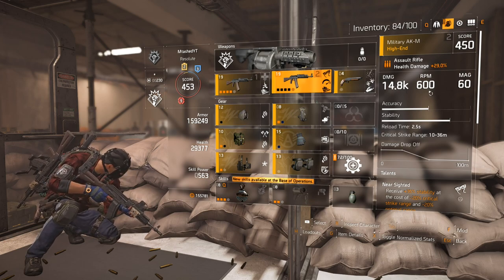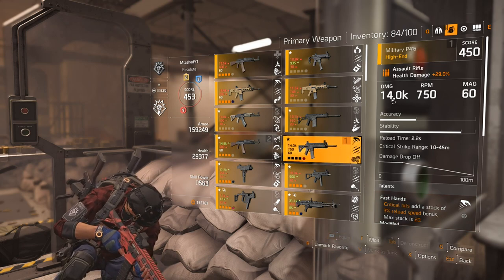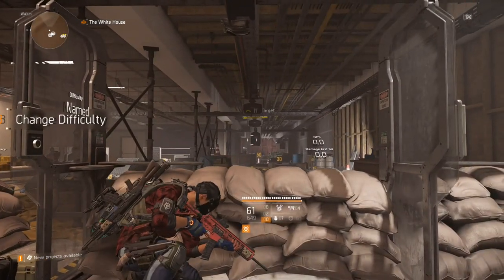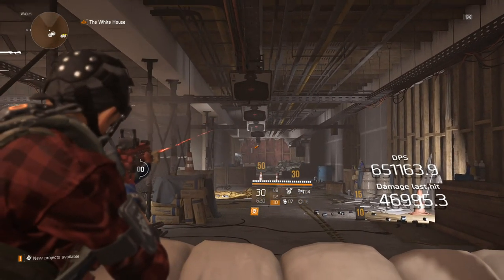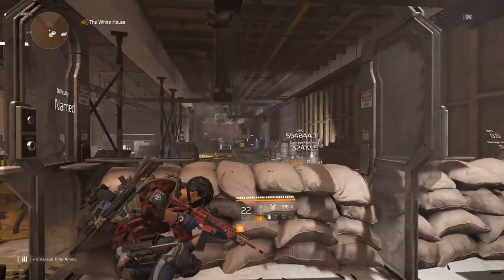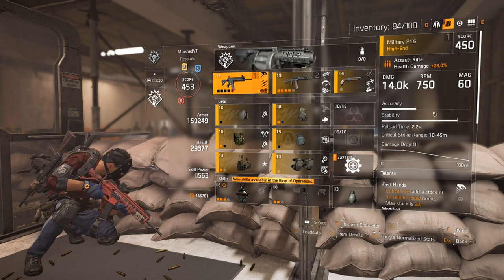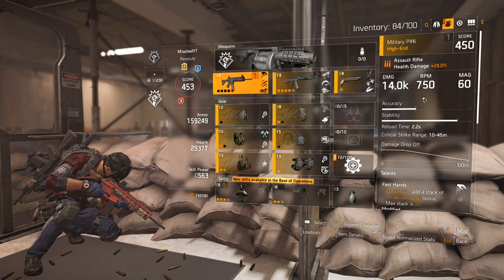Now the next part of the equation is RPM. I've got a very nicely rolled assault rifle here — a P416 with 14,000 damage and 750 RPM. This weapon is going to be competing, if not beating, in DPS. You seen that damage — 750,000? 650,000? We are jumping up in damage once again because this is the other part of the puzzle: the RPM. If you're looking at two weapons, you're going to have to do some math, but typically RPM is going to have a ton of value. You're putting more bullets into the enemy per second. There is a breakoff point where damage is more impactful, but typically it's the mixture of the two that matters the most.